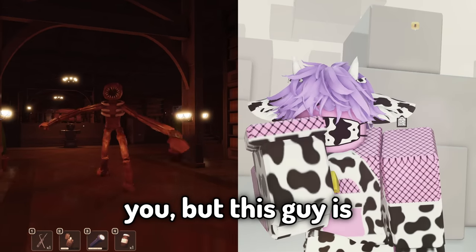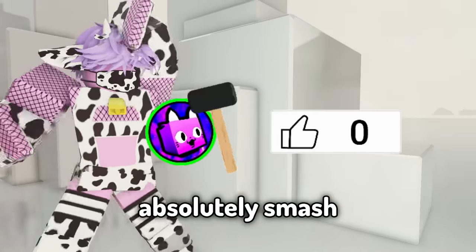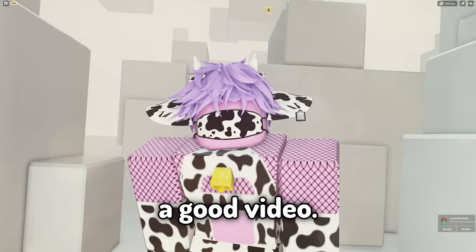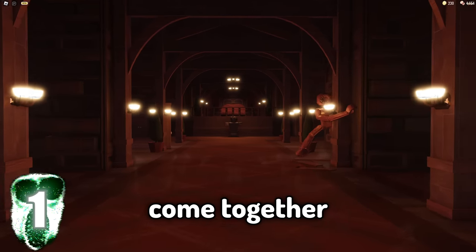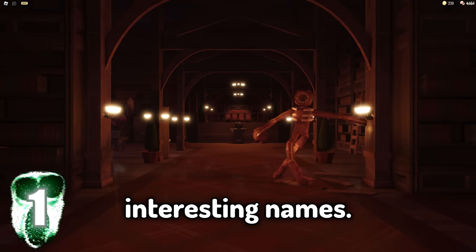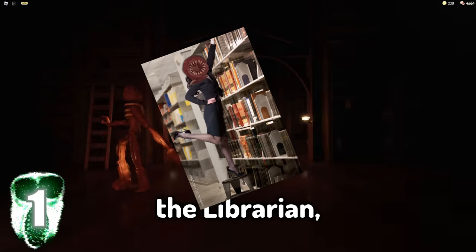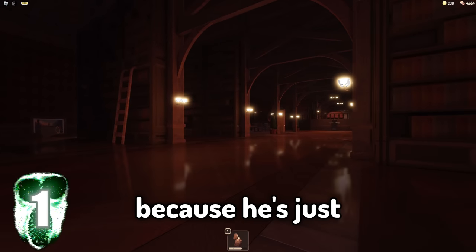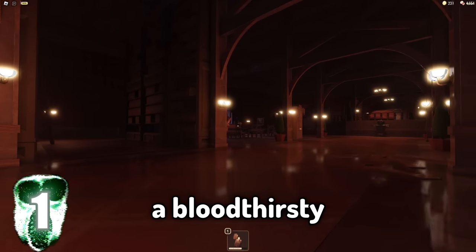I don't know about you, but this guy is literally nightmare fuel. But before we get into that, make sure you absolutely smash that like button, because it tells YouTube this is a good video and it should be shown to more people. Now let's get into fact number one. The community has come together to give the figure some fun and interesting names. You might hear some Doors fans refer to the figure as the librarian, because in the game he shows up in the library. Some might say he kills you because he's just trying to keep the library quiet, but I think that's kind of BS — I think he's just a bloodthirsty monster.